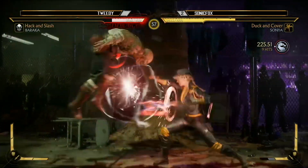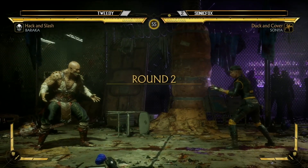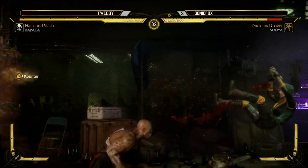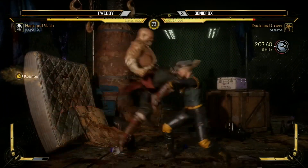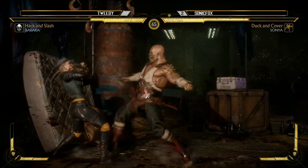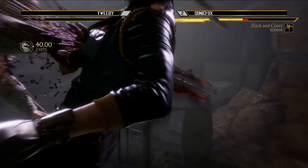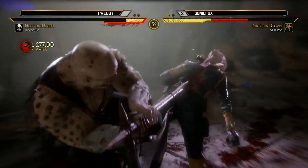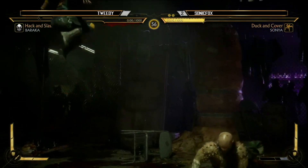Look at this — this is a clinic right now by Sonic Fox. It's reminding me of the last time a Mortal Kombat game came out and Sonic knew the game instantly. The way he's using back-one is exactly what you want to do with her — he basically figured out Sonya's fundamentals in about four minutes. He just thinks so fast. Tweedy has made these games competitive, but Sonic reverses it and Tweedy's in trouble. Sonic Fox ends up taking it in a sweet three to zero.